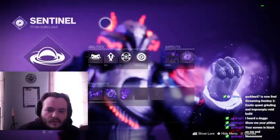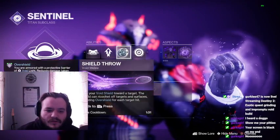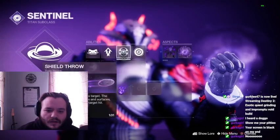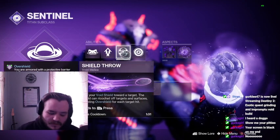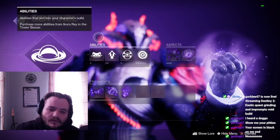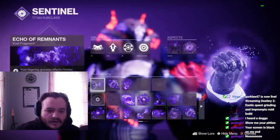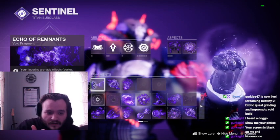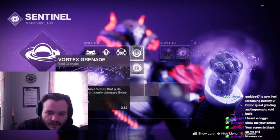So first of all, to go over, we're on Void. Rally Barricade, High Lift, Shield Throw, and Vortex Grenade — you could run Shield Bash if you wanted, just depends on your personal preference. And you can use, for this build specifically, Vortex, Void Wall, Void Spike, or Axion. We're going to use Vortex.